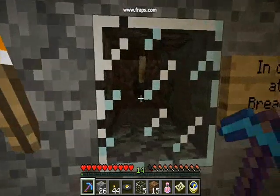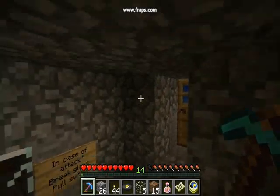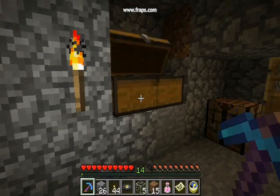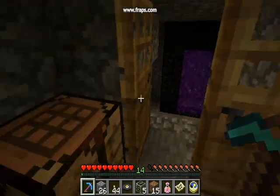And this switch right here detonates TNT in the hallway that leads to here, so you can kill anybody following you. This is where I keep my valuables — diamonds, gold, stuff like that. And that's my portal.